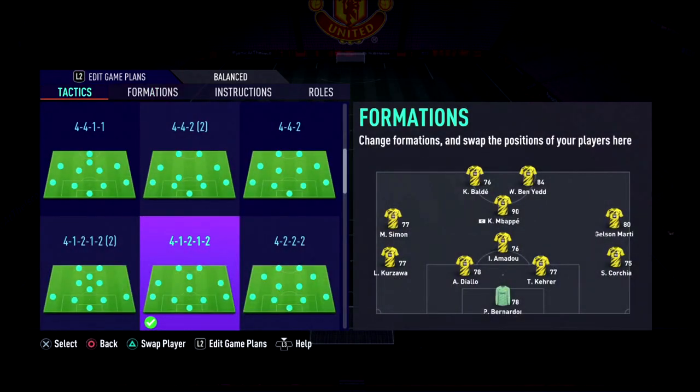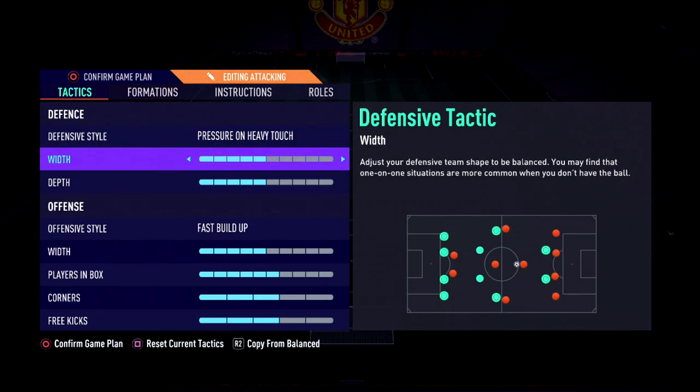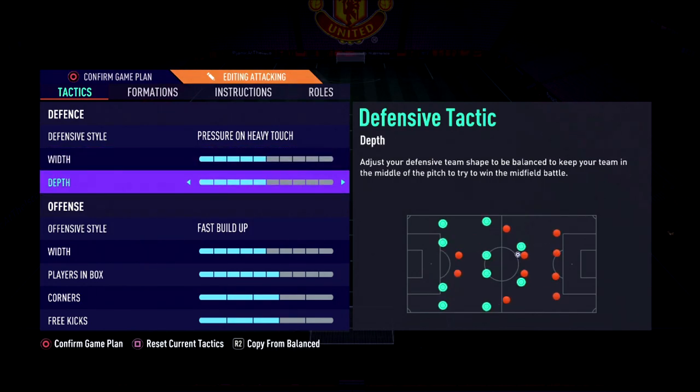In terms of actual tips for winning games, let's get into my tactics. On attacking, use pressure on every touch. Make sure you're using your team press — press down on the D-pad then press left to activate it. Your entire team starts pressing. This is generally good when their keeper passes it out to their first player and they quickly pass it back to their keeper. Your entire team then pushes up at a rapid pace. With Mbappe, Ben Yedda, Simon, and Gelson Martins, you have fast players who are really good on the press. Width and depth are pretty much personal preference.